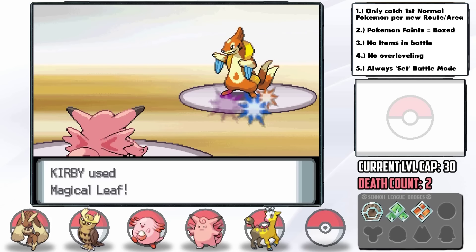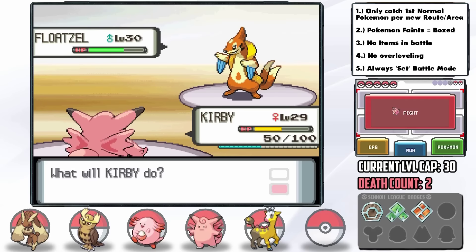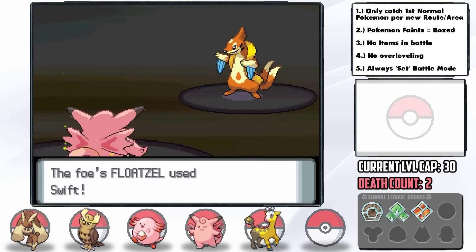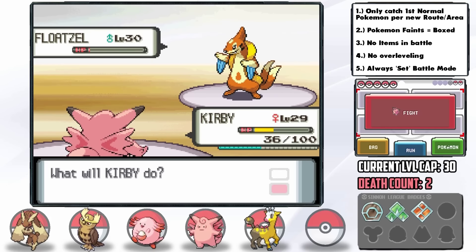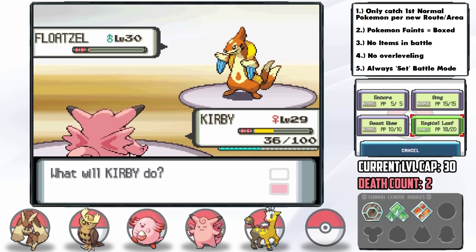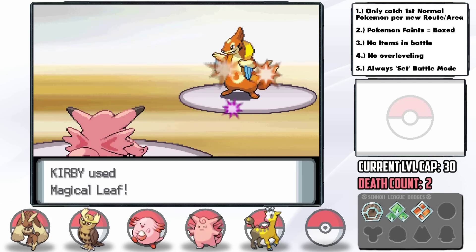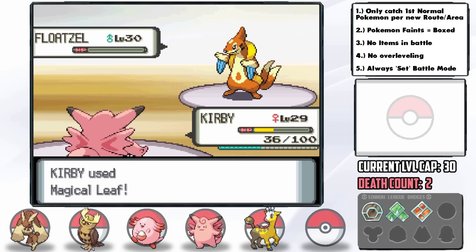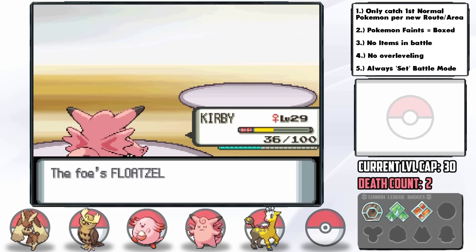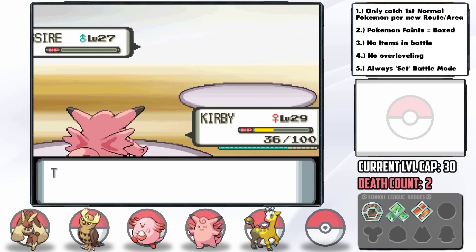I hit it with Magical Leaf and its Citrus Berry activates — now we're in a brutal position. Realizing we can't switch anyway I go for Magical Leaf and it just barely doesn't take Floatzel out, but amazingly it just uses Swift. We're definitely in KO range but we can't risk Pursuit anyway, so I go for one more Magical Leaf and Wake goes for a Super Potion — which actually saves us since it puts him in range of a Magical Leaf. Quagsire is then an easy KO with Magical Leaf. Kirby is a monster. Badge number 4.